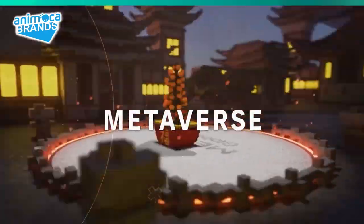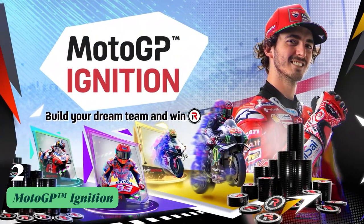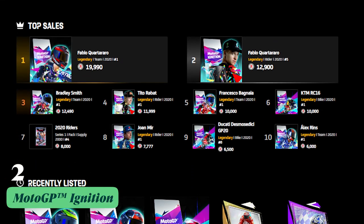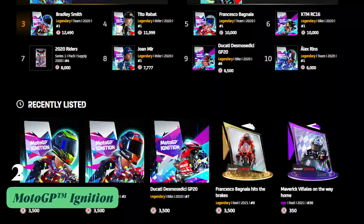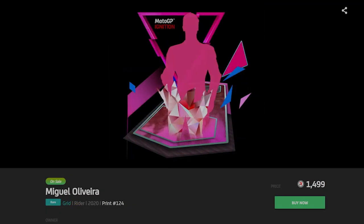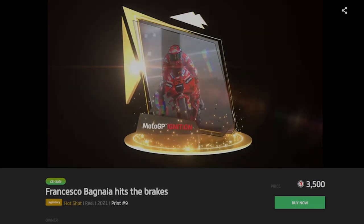Next up, we have another game by Animoca Brands: MotoGP Ignition, built on the Flow blockchain as an officially licensed MotoGP competitive management and collectibles game. This means you can own and trade collectibles of your favorite bikes and personalities from MotoGP on the blockchain, including video moments and hot shots.